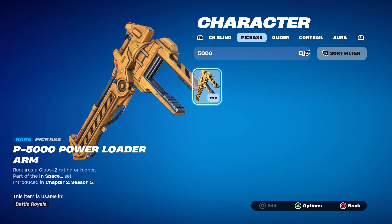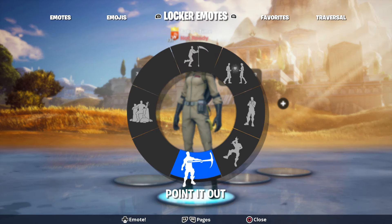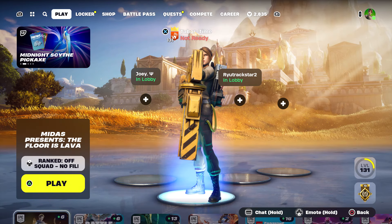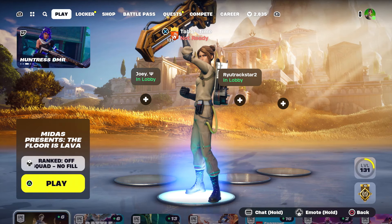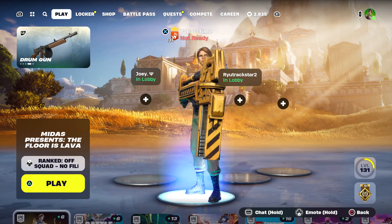In the lobby, the 'Point It Out' emote is used to show just how massive the P5000 Power Loader Arm is — it takes up the entire screen. Imagine turning this solid gold and doing that emote. It's the largest pickaxe in the game with the coolest name.